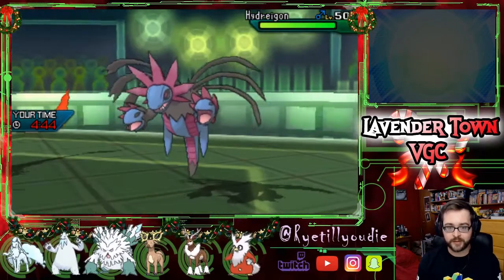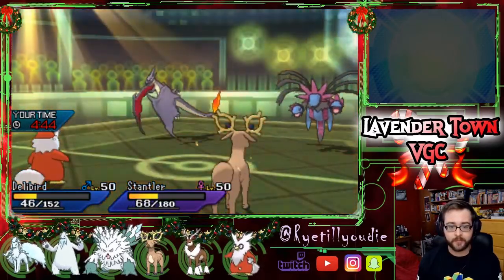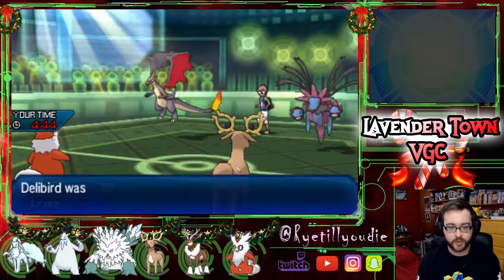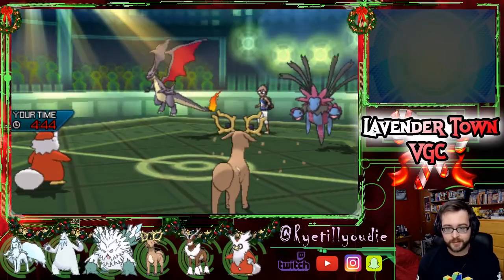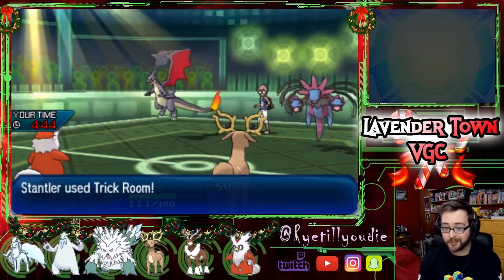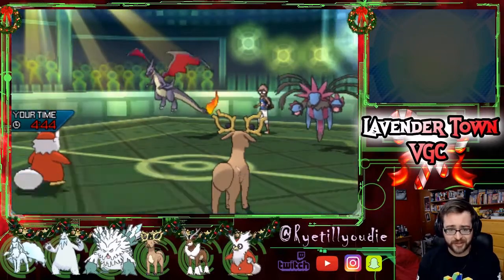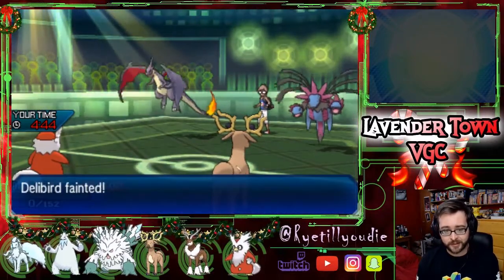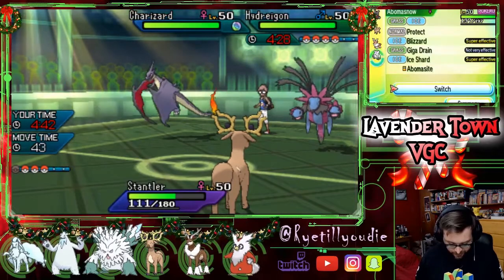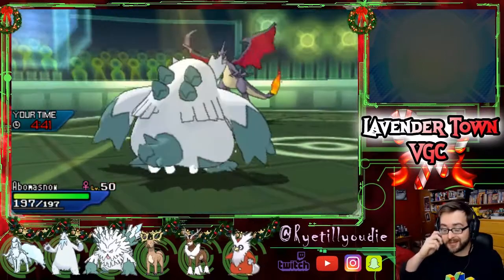He's going to bring in Hydreigon again. He just goes for a Heat Wave — we get burned. Not great. We're going to eat our Figy Berry and get Trick Room up, so we can bring in Abomasnow for free, which is pretty crazy. Delibird does go down. Sorry Santa — maybe in the next game you'll get to be more useful. Let's bring in Abomasnow and start bringing the hurt! This should go well. I think. Maybe.